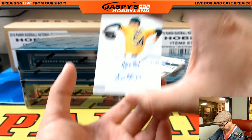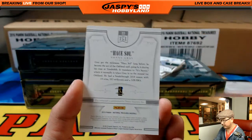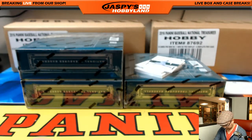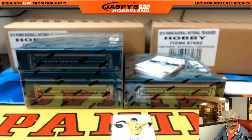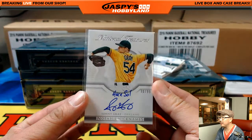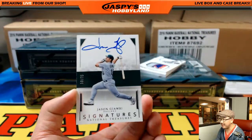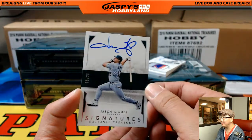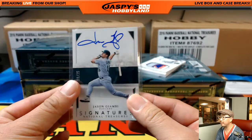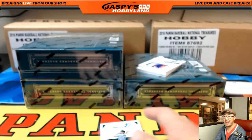Look at this — Notable Nicknames, Sonny Gray, 70 out of 99. Sonny Gray going to Tyrone Tobias. Nice one, Tyrone. Then 10 out of 25, Jason Giambi, Athletics edition of Jason Giambi. Nice Giambi going to Justin Amendola.